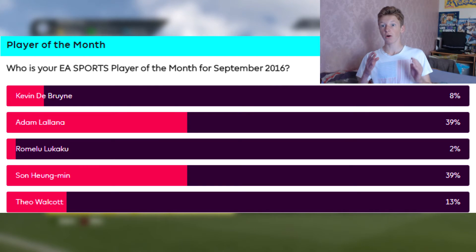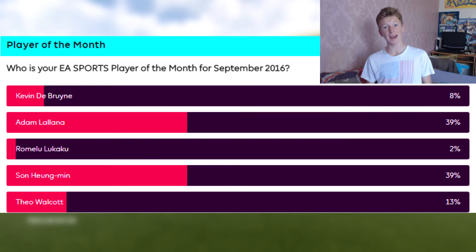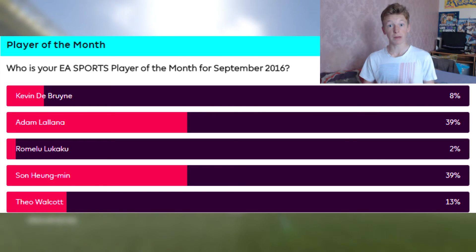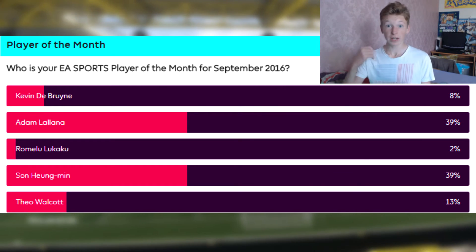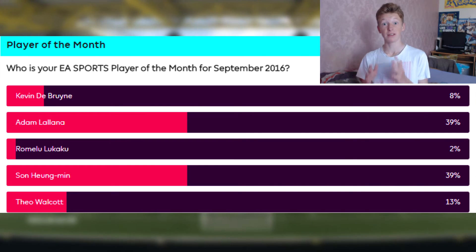As you saw when the Sterling one came out, Man City players like Zabaleta, Yaya Touré started at around 25-30k and are now above 50k. So already having all these players pre-bought before the actual Player of the Month comes out is a fantastic investment. You can either keep them for the squad builder to get that Adam Lallana or Son card, or you can sell them and probably double or triple your profit.